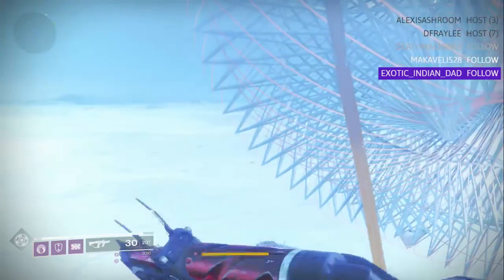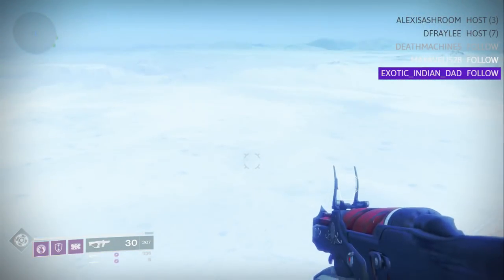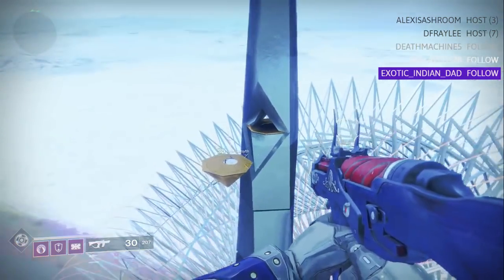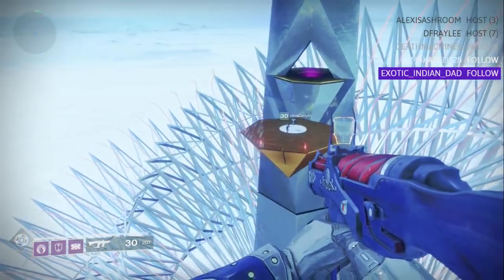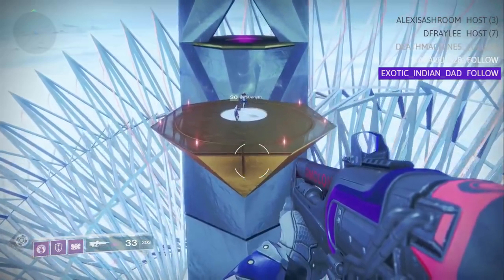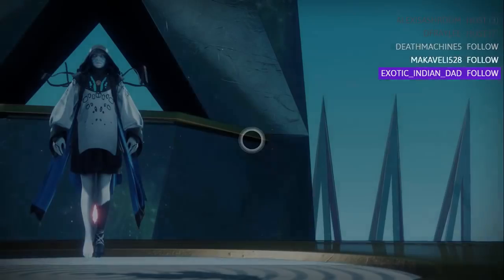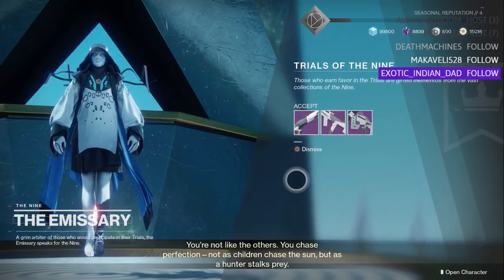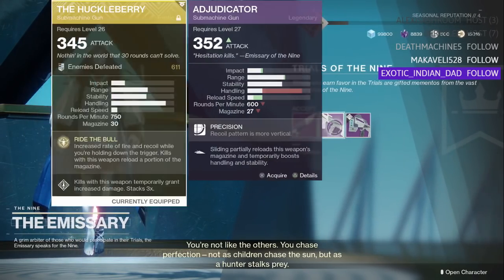There are three, five, and seven win thresholds. For three wins you get the ghost, for five wins you get the sparrow, and I'm assuming at seven wins what's available is the ship. Let's look at the Trial ship — okay so there's no ship here yet, but this is a good way to level up.